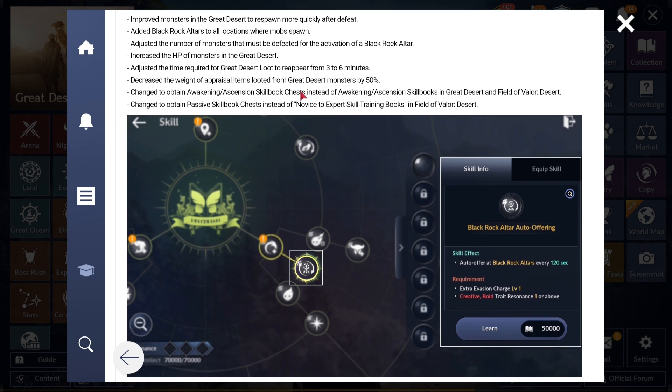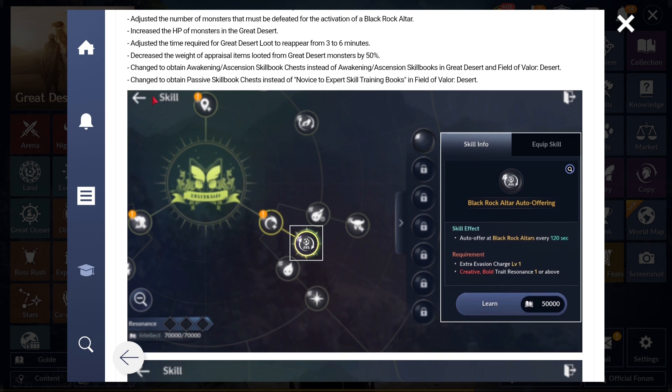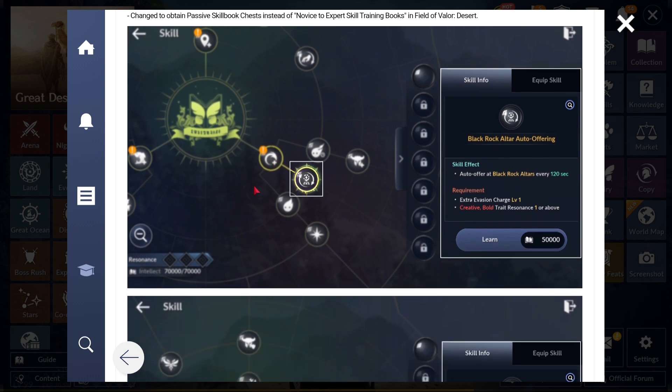They've changed it so you now obtain Awaken and Ascension skill book chests instead of the skill books themselves from the Great Desert - that's pretty good. They've also changed it so you obtain passive skill book chests instead of Novice and Expert skill books directly. Getting the passive skill book chests is nice, even if you don't need that many to max out.